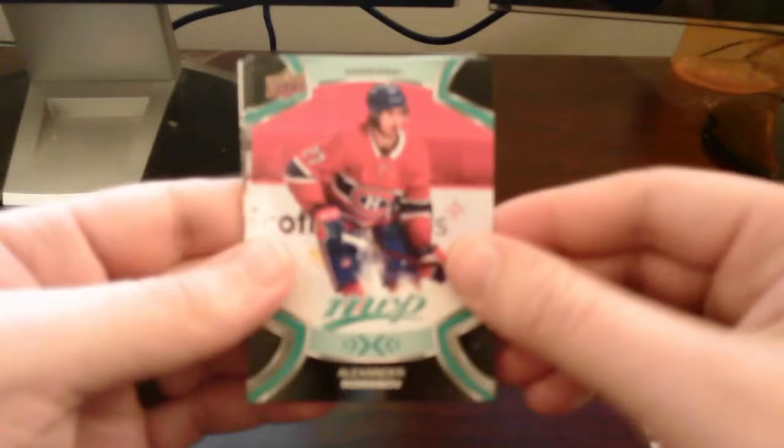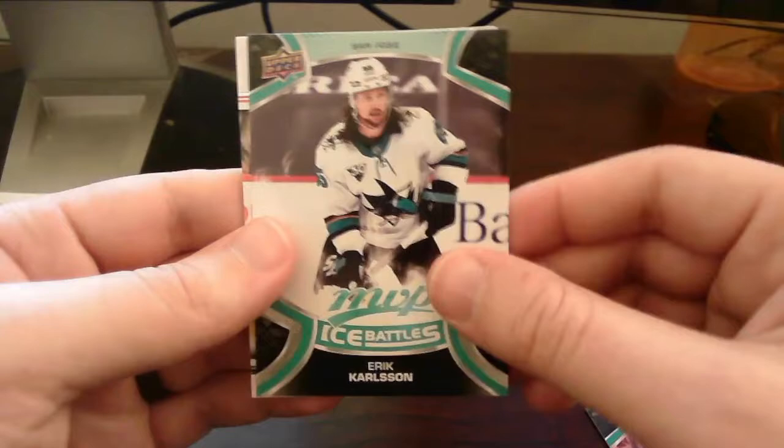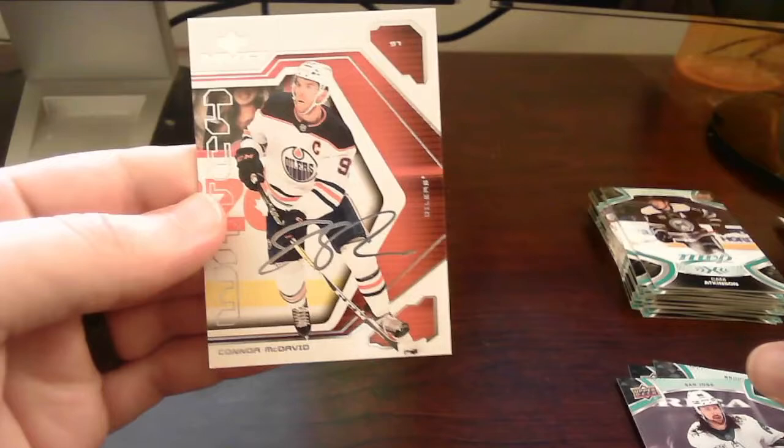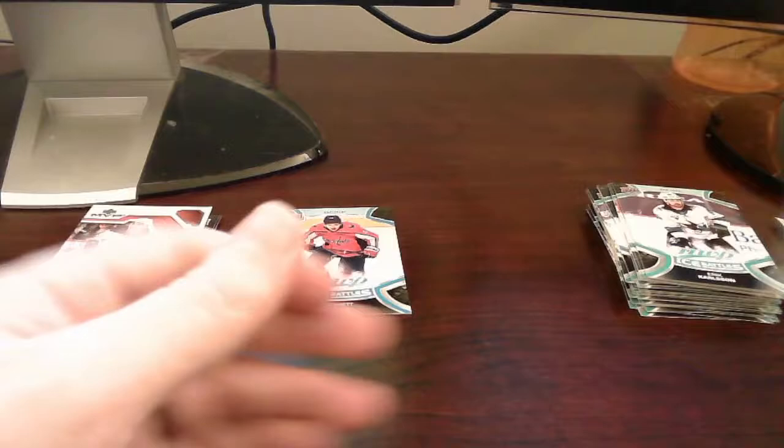Looks like we get a watch card. We get William Carlson, Romanoff second year card, Taylor Hall, Luke DeBrusk, and Ice Battles of Eric Carlson. We get a watch card of Connor McDavid — hey, very nice. It's always good to get a Connor McDavid insert. Go ahead and put that with the rest of the inserts.